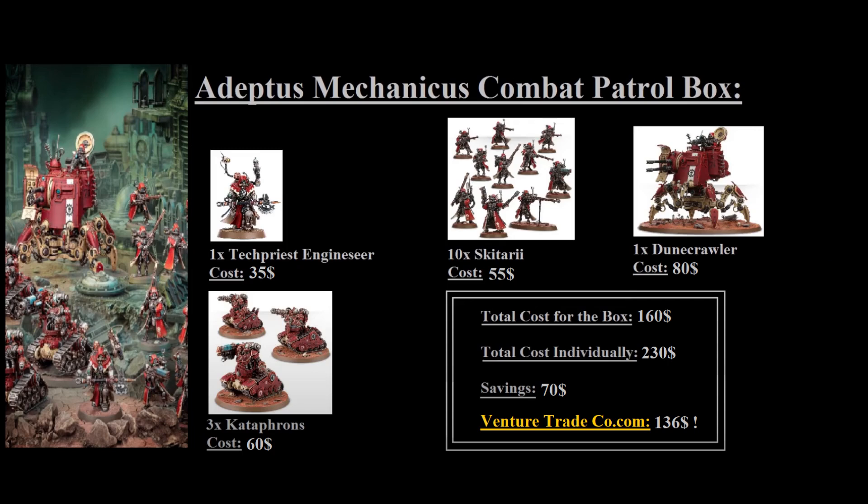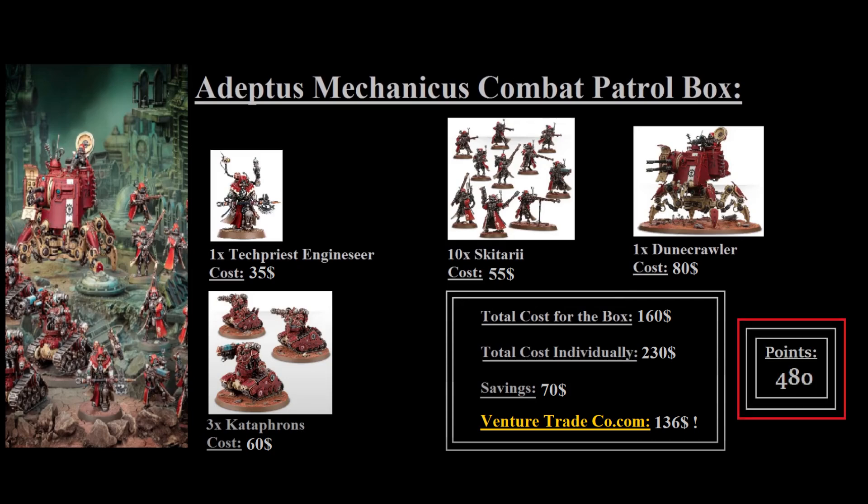One other thing to consider is the point value of the different boxes. The old box would give you 480 points, assuming you built all of the most expensive point options out of the different kits — not necessarily the configuration they tell you to build for that specific combat patrol, but rather building things like Breachers and Skitari Rangers in order to maximize your points spend. This gives you a pretty decent 500-point army, and if you're building Breachers as opposed to Destroyers, you end up with a good mix of melee and shooting options.